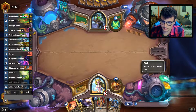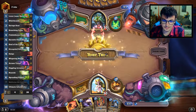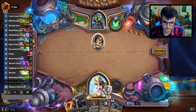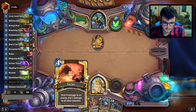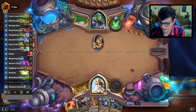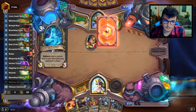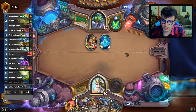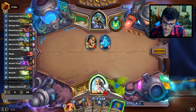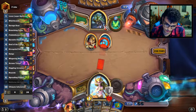Okay, Malfurion. Now we need to ramp — if next turn we find the Wild Growth that will be fine. We still have another turn before he plays the 3/3 that goes to 4/4. The Anklodon, then we can Swipe to kill it. Okay, Blink Fox — that's fine, nothing too bad. I think here we want to control the board a bit.